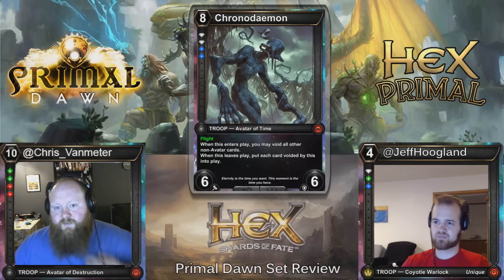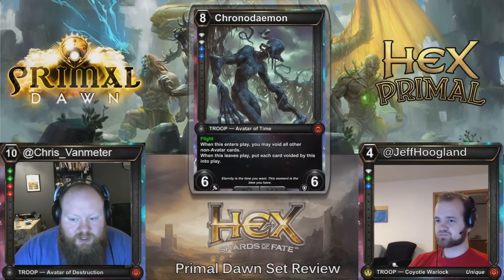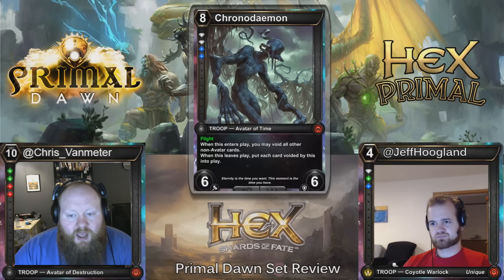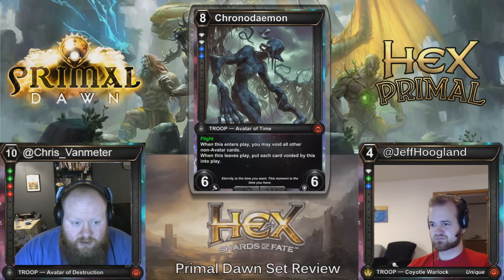Cronodamon — eight costs, Sapphire Sapphire Diamond Diamond, 6/6 Flight. When it enters play, you may void all other non-avatar cards. When it leaves play, put each card voided by this into play — so it Oblivion Rings everything that's not an avatar, if you want it to. I'd be really surprised if this is Constructed playable. The stats are alright, but the cost is prohibitive, the shards are tough, and its effect is medium. You can have this in your Rutherford Banks deck — Diamond Sapphire Rutherford Banks is a strategy. All I know is this is going to be a bomb in Limited.